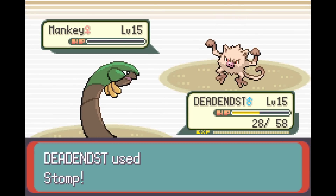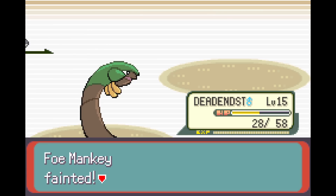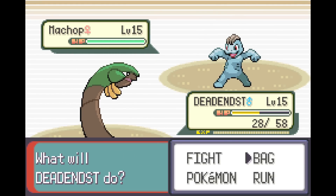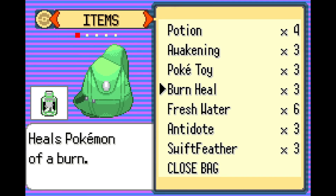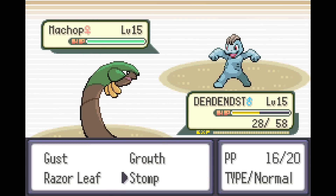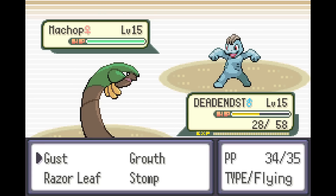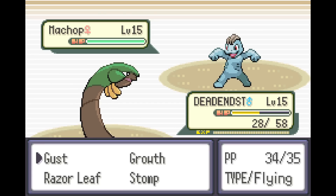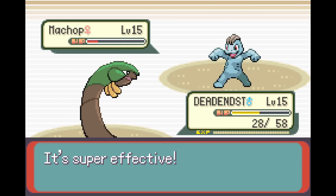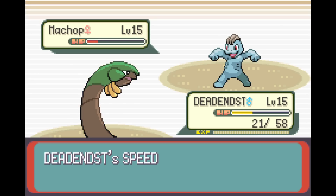Machop. A Potion heals 20 — Fresh Water heals 30. Do you have Low Kick? That does damage based off weight — I would imagine this Pokemon is very heavy. I'm going to trust in the Gust. Not very effective still. Low Sweep is different than Low Kick. Speed down — you better not go first. I'm not worried about this right now.